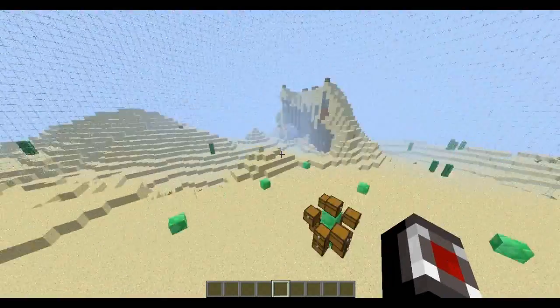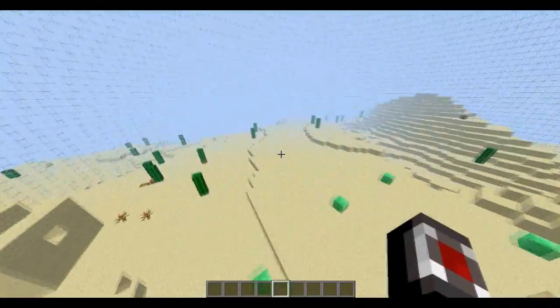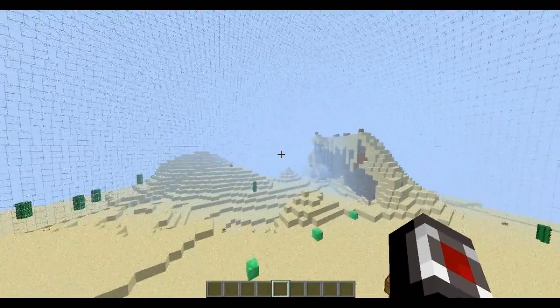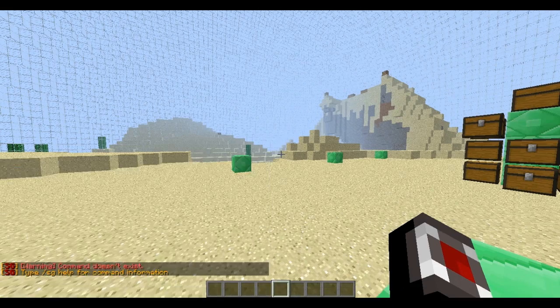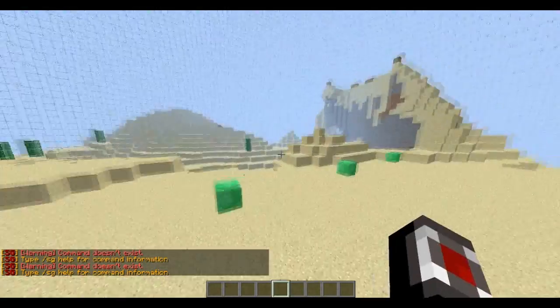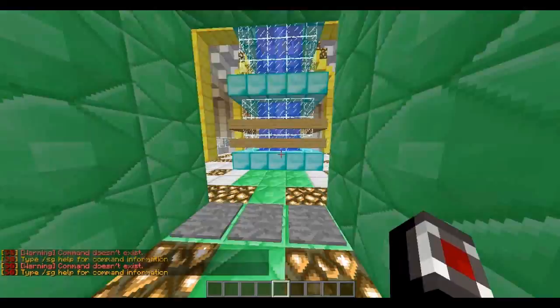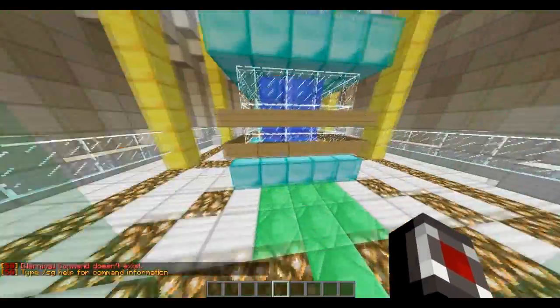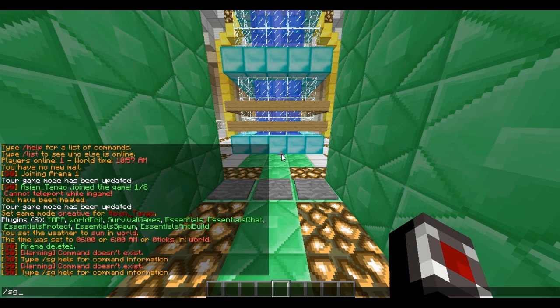Once that's done, you're gonna build your arena — make sure you have chests and hidden places. Then once you have that done, you're gonna go back to your lobby. When you're at your lobby, the first thing you want to do is type SG setlobbyspawn.